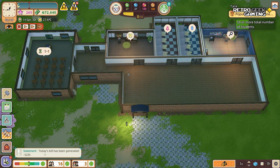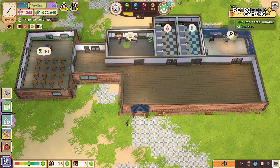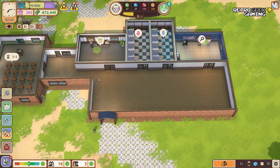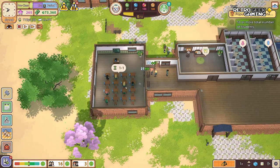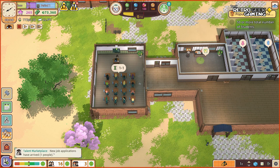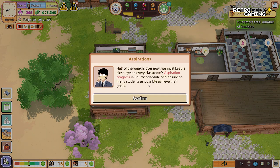We finished another day and we lost 5,000 coins — that is fine. We have a positive cash flow, that's great. 61% — I could hire someone else to do the research, but let's follow the instructions first. Maybe keep an eye on the students in case we need to reprimand anyone. Half of the week is over now.